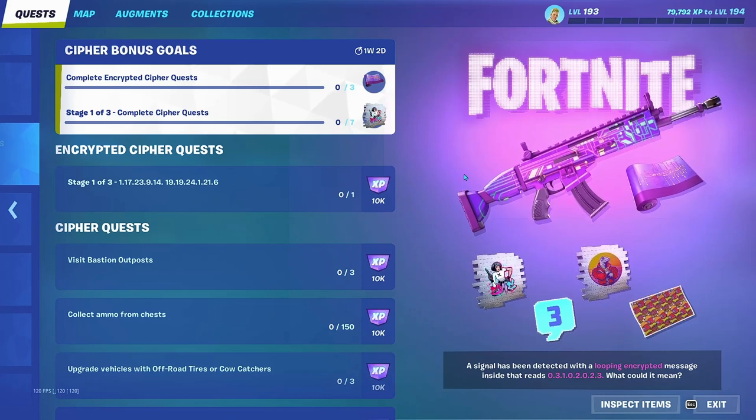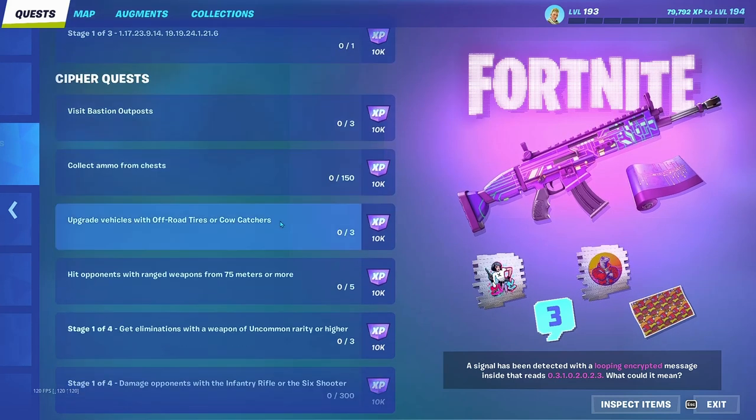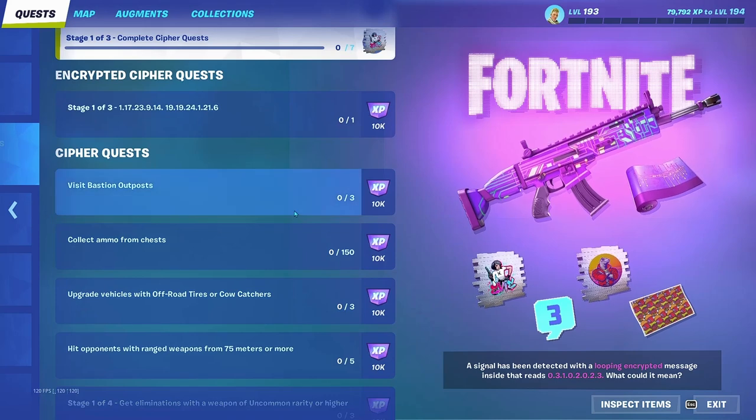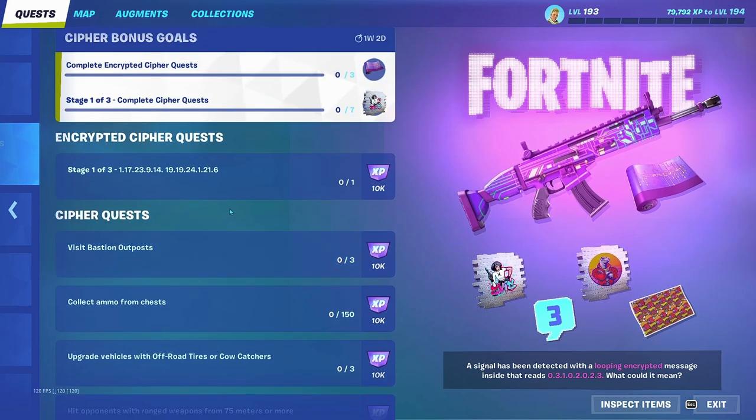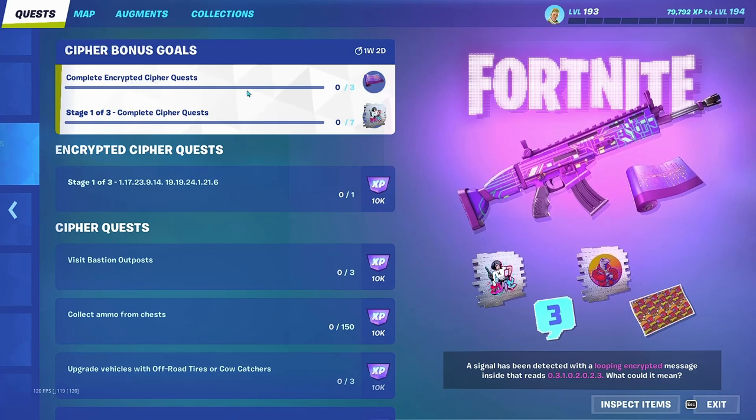In the Cypher Quest you can earn some stuff — right now you can earn a wrap and a spray. I'm a little confused because there's some other stuff here besides the wrap and spray: there's also another spray, an emoticon, and a loading screen. I'm not sure where those are. It says complete encrypted Cypher Quest and we need to complete three of them to get the wrap.